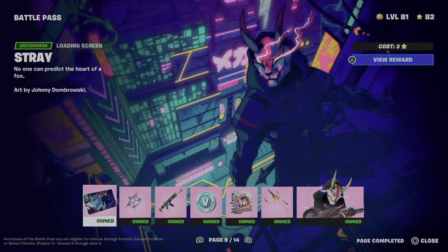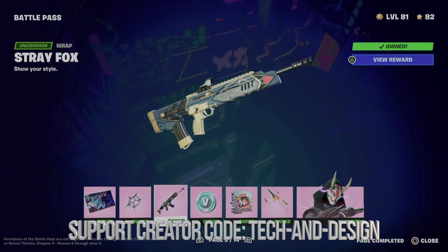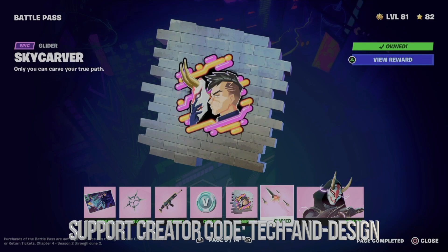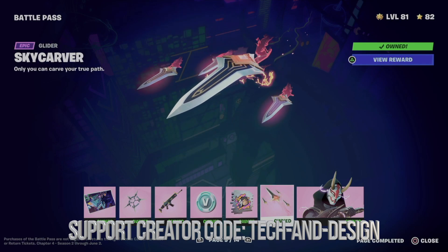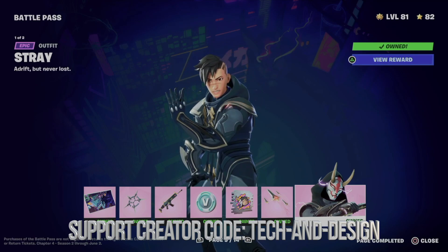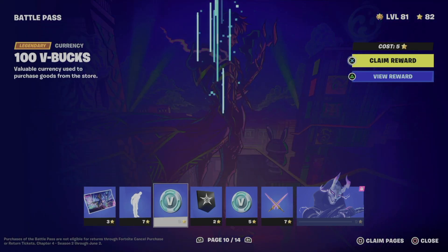If you're level 81 like me, that means you have enough battle stars to claim everything from here, which includes this loading screen, the back bling, this awesome wrap, some XP, a spray, the glider, and finally this awesome skin. Then you can move on to page 10.